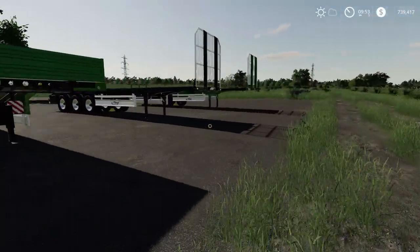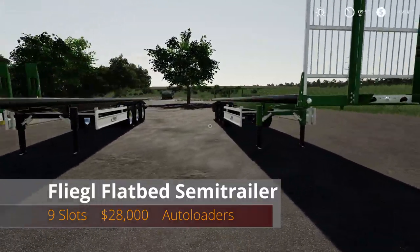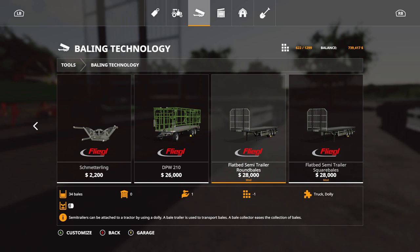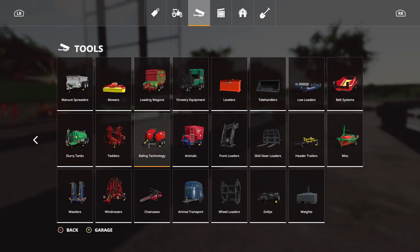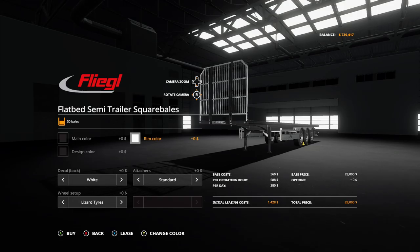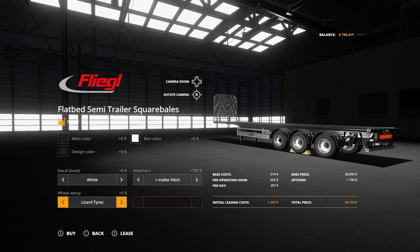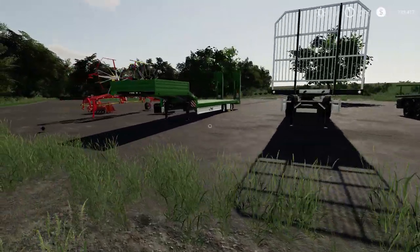The last mod is the Fliegel flatbed semi — nine slots, twenty-eight thousand dollars. Go under bailing technology in the store and there they are. It says thirty bales and thirty-four bales capacity. These are auto-loaders, and I love auto-loaders — very time-saving. You can change the main color, design color, rim color, and there are decals for the back. You can also attach trailer heads to hook up multiple trailers. Also made by Top Ace.